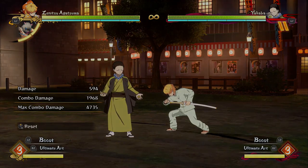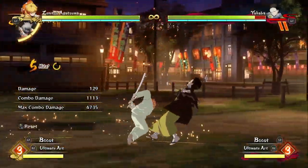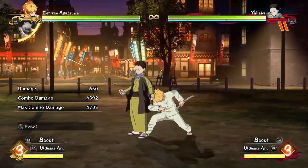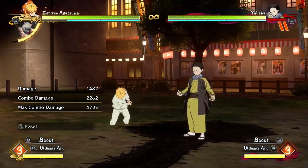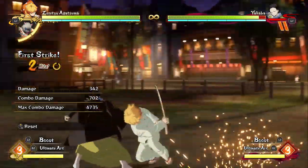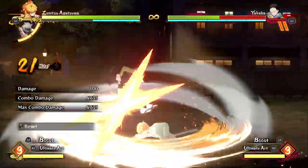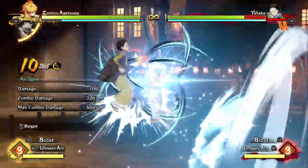One thing he also talked about is when you do Zenitsu's grab, you can actually build up a lot of meter because your opponent falls down — that whole animation takes a while and you build up a good amount of meter. There is a combo he showed in the video that leads into building meter. For the grab combo it's basically a variation on the normal combo. You do the normal combo and then end it off with a Thunderclap and Flash, then a Prime — they'll land right in front of you and you can go for a grab, which helps you build up the meter you used on the combo.